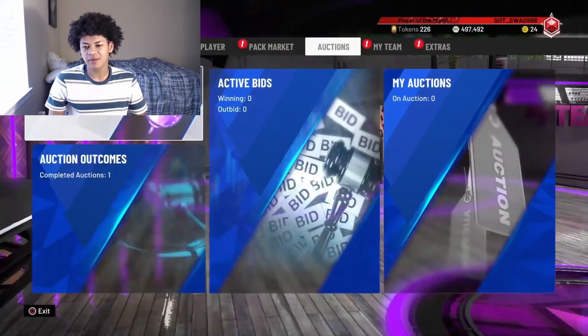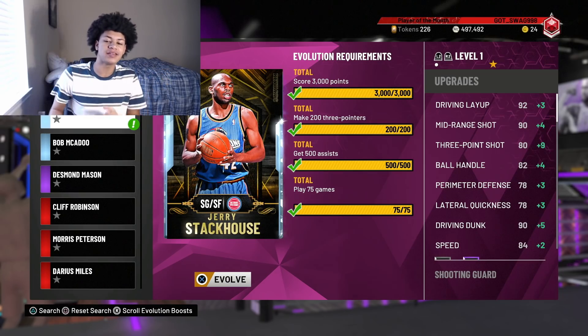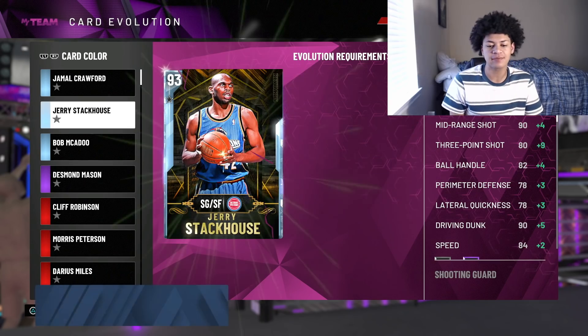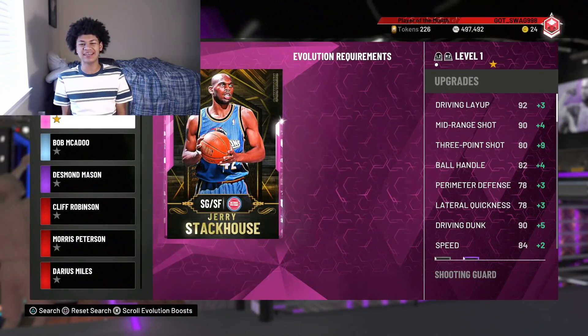Back into the main menu - when we go to card evolution, this diamond Jerry Stackhouse is ready to be evolved into a pink diamond. We have scored 3,000 points, made 200 three-pointers, 500 assists, and 75 games. Let's go ahead and evolve this card right here - boom! 96 overall pink diamond Stackhouse!